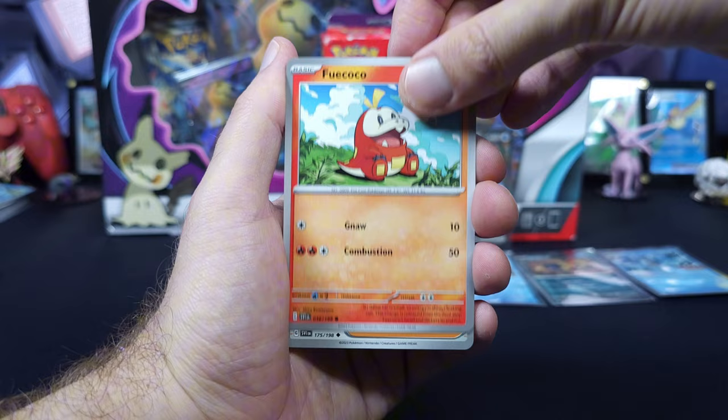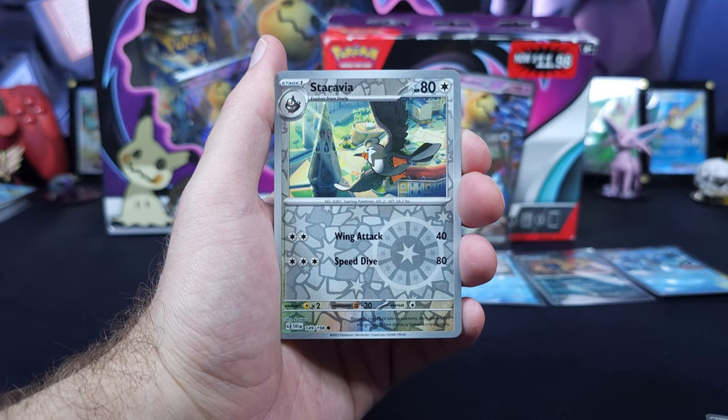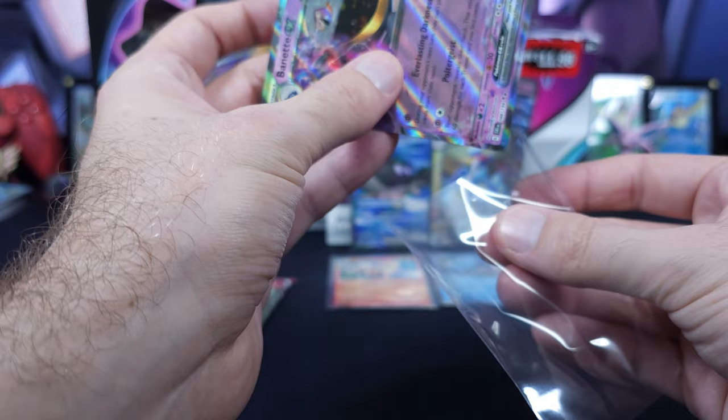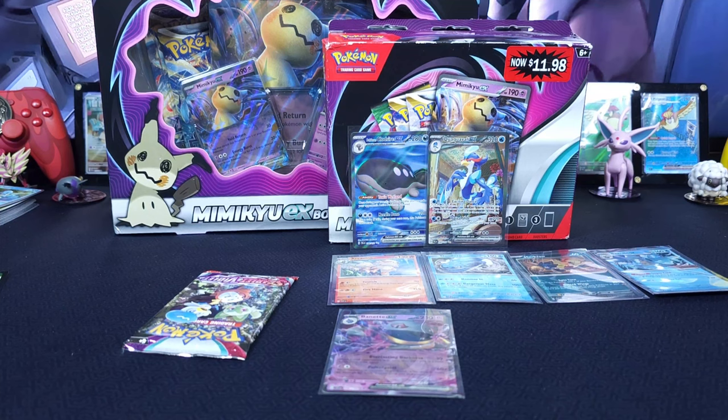Houndour, Sprigatito, Fuecoco, Jax, Floragato, Stonjourner, Staravia, Watchog — and probably the most common of EXes. But we got a hit! One for five out of Scarlet and Violet so far. Let's see what we've got out of this last pack of magic — see if we can do a little bit better than the pull rates from Paldea Evolved. Scovillain, Charcadet, Lechonk, Sandaconda — Katie, come on, let's get the full art! Floragato — not gonna happen. Wow, some brutal packs.